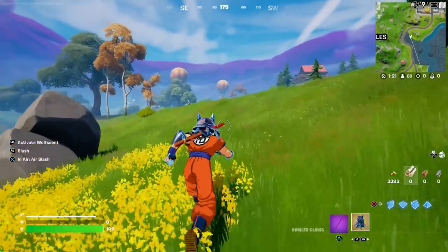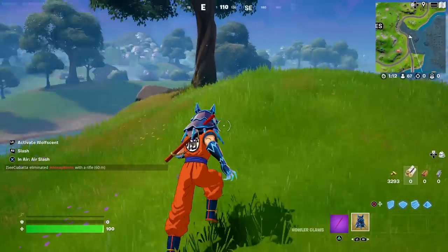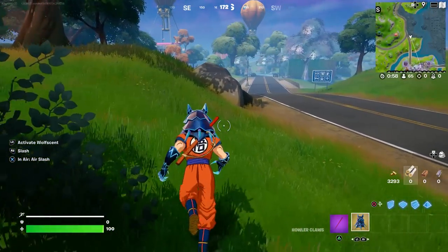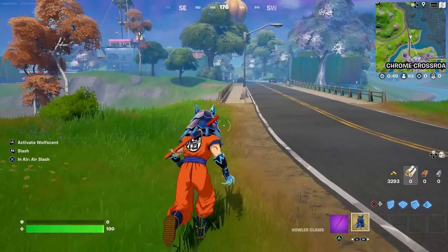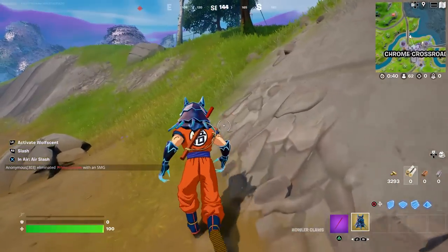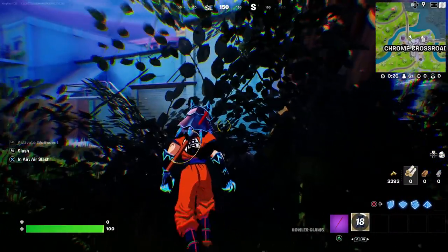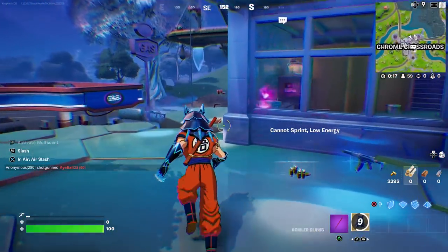It's a little bit hard to find somebody to eliminate, but I'm going to get really close to them and then use it. If you look on the left side of the screen, you can see I have three options: air slash, slash which is R2, and the Wolf Scent. That's the one we need to use. I can see somebody over there, so I'm going to go behind these bushes here and press L2 — I'm on PlayStation by the way. There you go, now I can see where the enemies are.